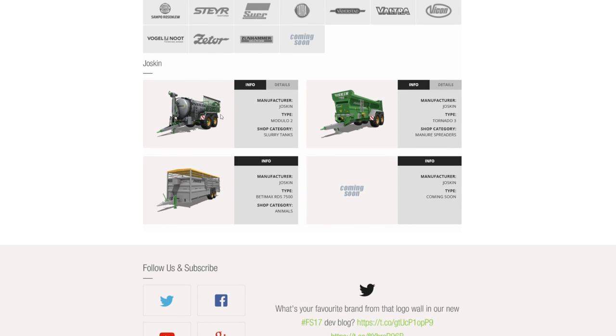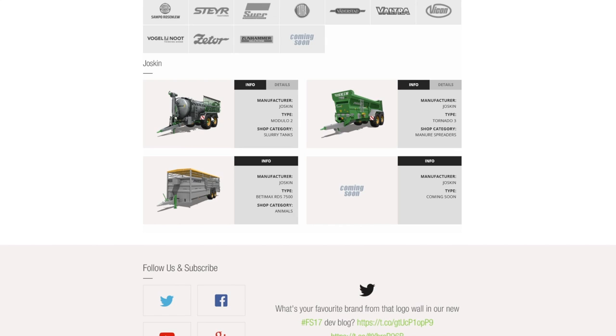Joskin — we've got a new slurry tank here, along with the manure spreader and the animal trailer which we've seen before. The new slurry tank is called the Modulo 2. It requires 150 horsepower, has a working width of 12 meters, and a capacity of 15,780 liters.